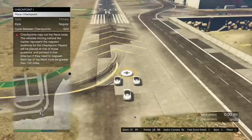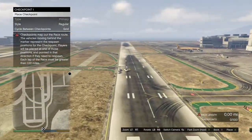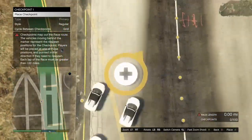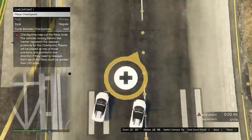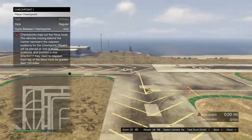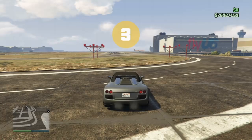It doesn't matter how many checkpoints you place down, as long as the race is 1.00 miles long. Once you've made it 1.00 miles long, just hit your back button twice and it's going to give you the option to test out the race — go ahead and test it out. For some of you it won't let you reach a full mile, so just make it as long as it lets you until the red triangle at the bottom right disappears, then hit back twice and test out the race.